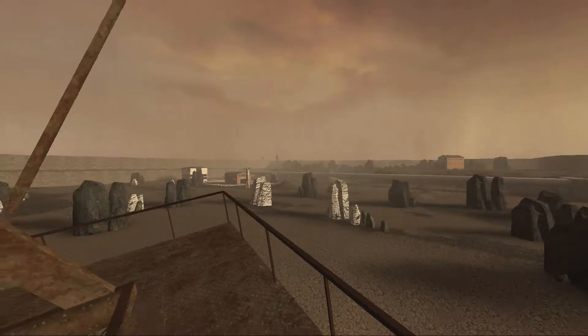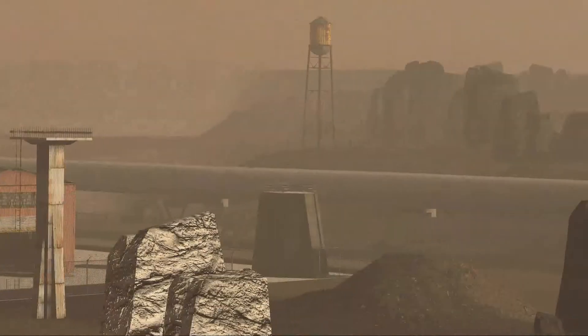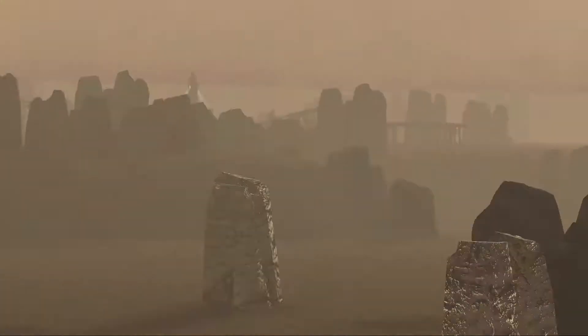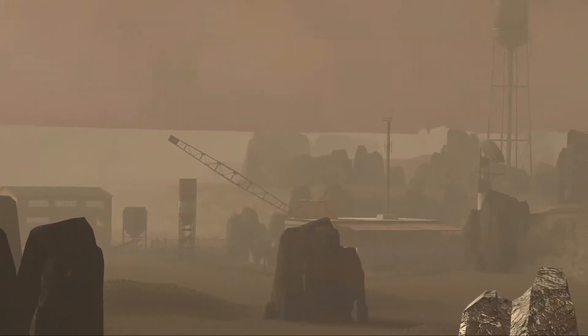This map looks a lot better when you zoom in and look at places far, far away — then it looks much nicer. What's that? Just a lich. It's a pretty nice view like this.